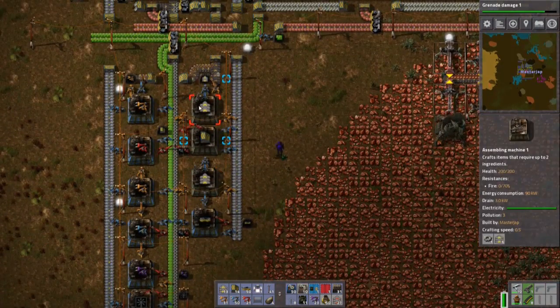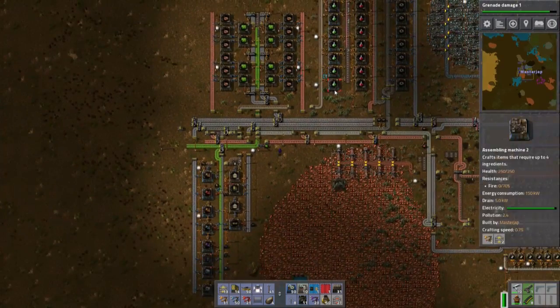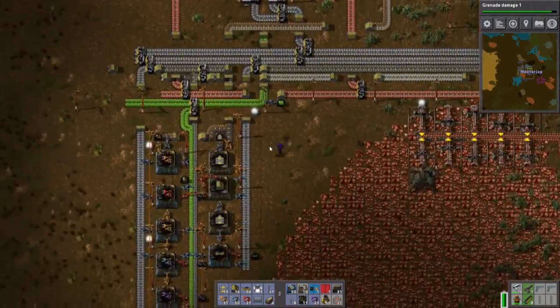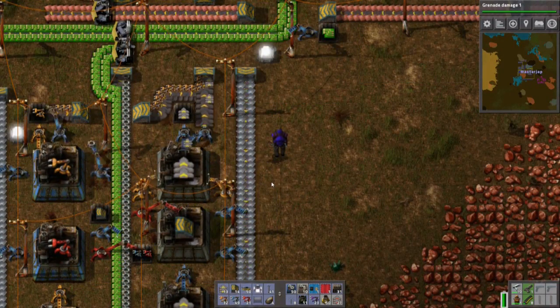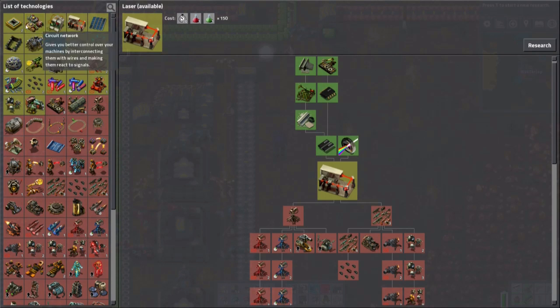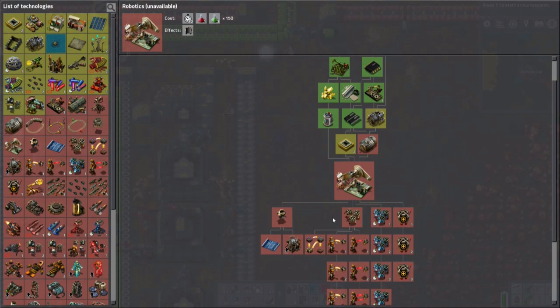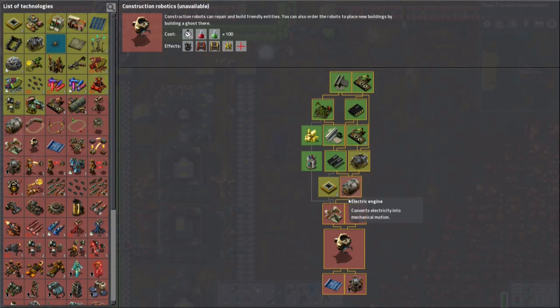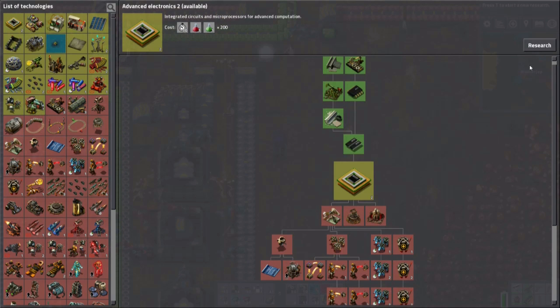What do we need for belts? Our research is going because I see a lot of transport belt going up. Let's beat that up now. We should get some lasers, electronics. What can we get for the electronics? Robots - construction robots! Then we can make more. This is all green science, that is nice. We're gonna get robots, I need robots in my life.